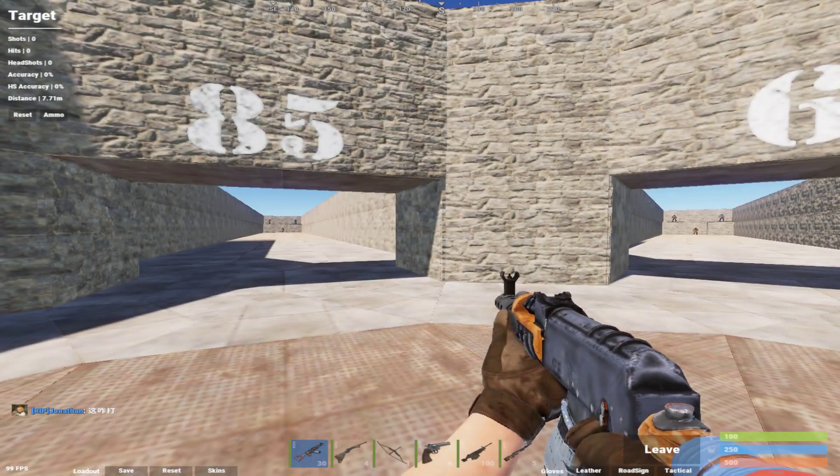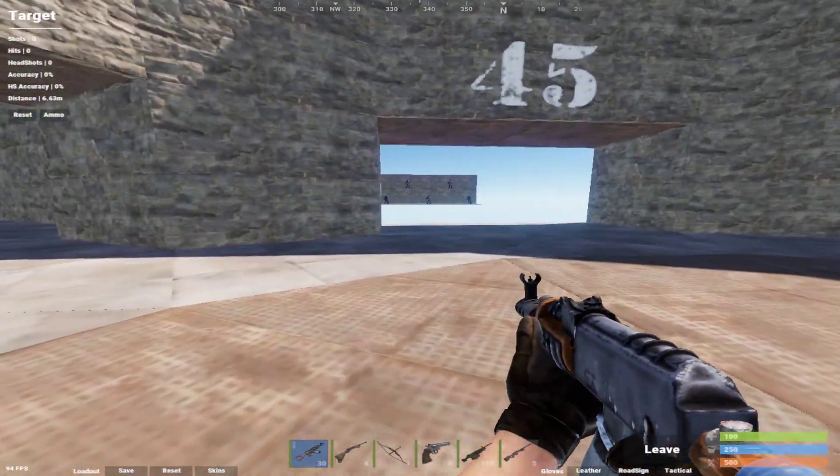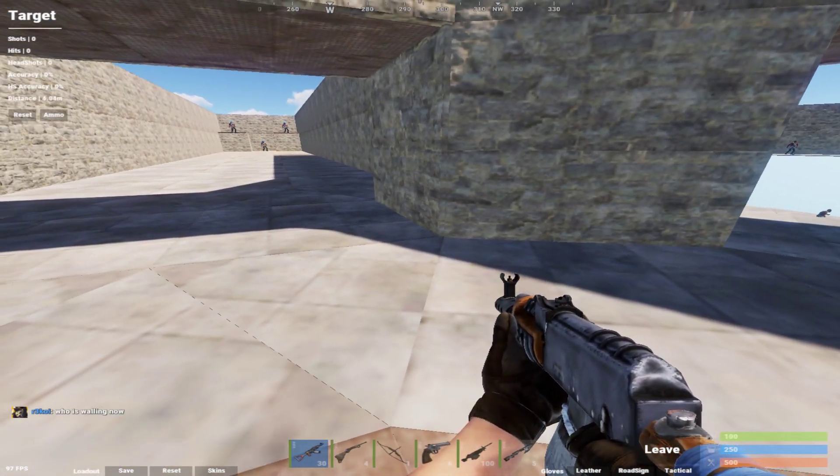Then type 'perf 1' and that will show your FPS in the bottom left corner. That's an FPS counter that won't reduce your FPS — some FPS counters will decrease your FPS, but that one won't.